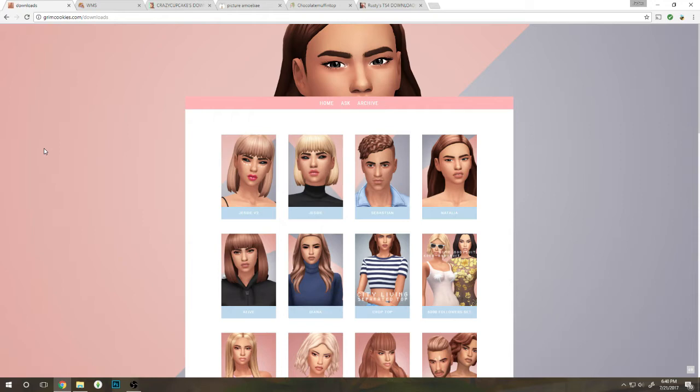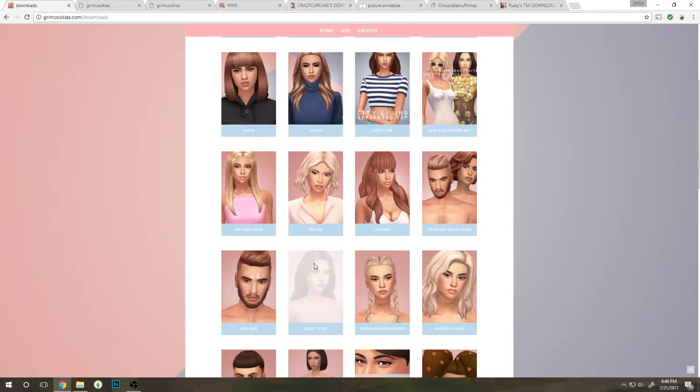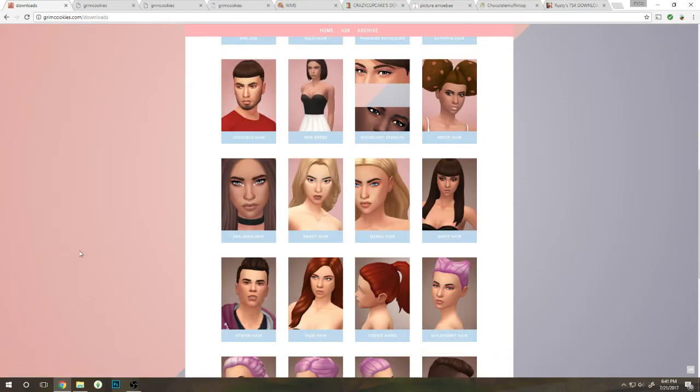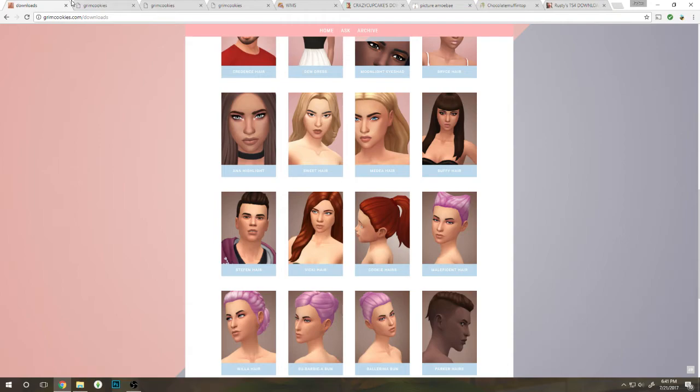We are on the next blog — grimcookies.tumblr.com. I'm so excited for this because I love myself some GrimCookies CC. It's amazing almost all the time and I pretty much have almost all of it, so this won't be that much of a trip. I already have all of these. Let's get this crop top. Moonlight eyeshadow — let's get it. I'm pretty much done so I will download these really quick and be right back with the next blog.